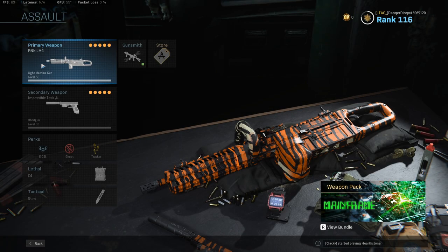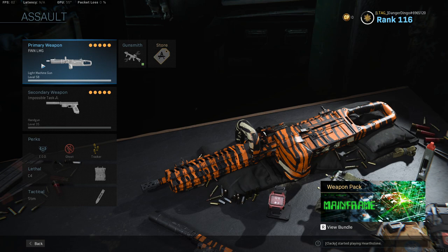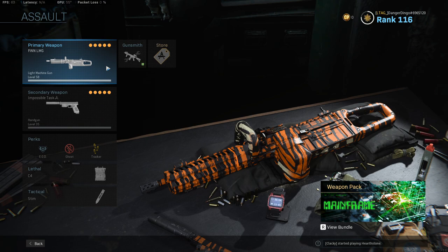This is basically just the chainsaw from COD Ghosts, and it is very, very cool. It does actually perform a little bit differently than you might expect sometimes. With these attachments, we can get the most out of this weapon. It is not the most powerful by any stretch of the imagination, but it is certainly one of the most fun and most unique weapons in this game. Some of these attachments do need a little bit of explanation.